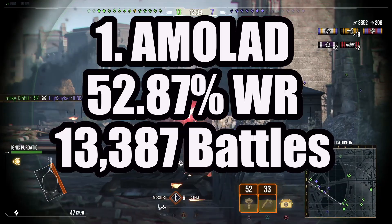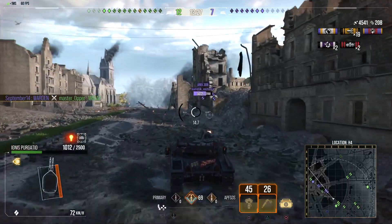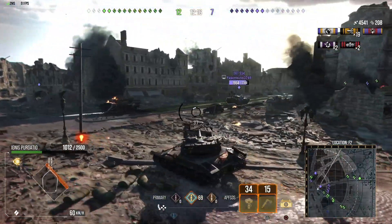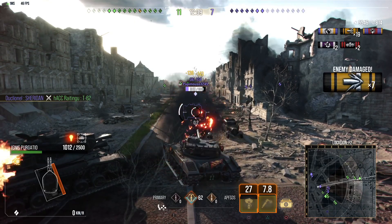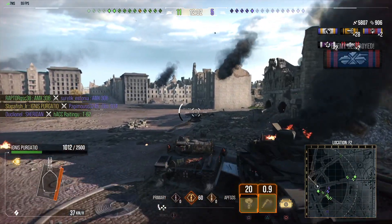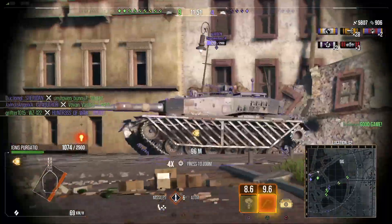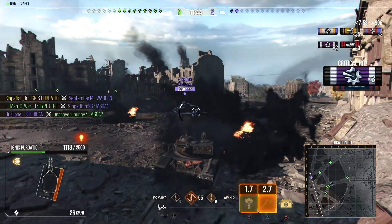The number 1 spot is the Ammo Lad, at a 52.87% win ratio, with 13,387 battles played. I currently do not own this tank anymore — not because I sold it, just because I no longer have the rental. This tank has a Centurion hull with a T-72 turret and a 2nd Mark 6 gun, making it a pretty powerful gun doing 530 damage per shot, with a DPM of 3,742 and 290mm of penetration on its high explosive. However, 6 degrees of gun depression does let this tank down. It's pretty fast at 69 km/h forward and 35 reverse.